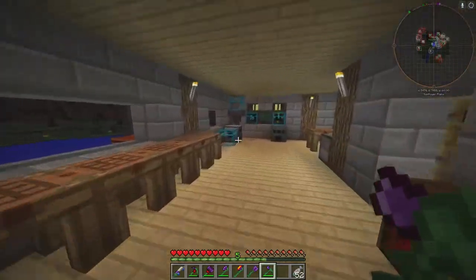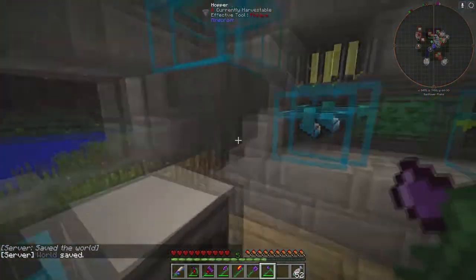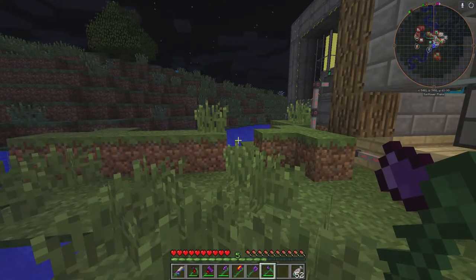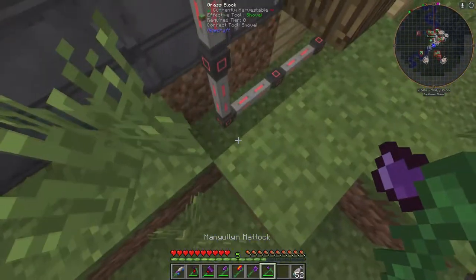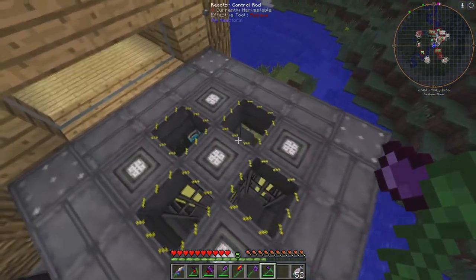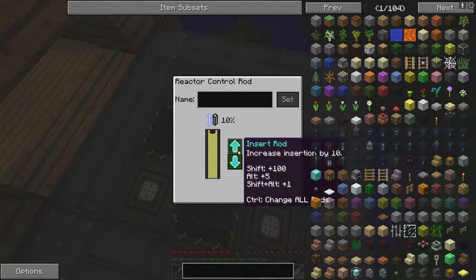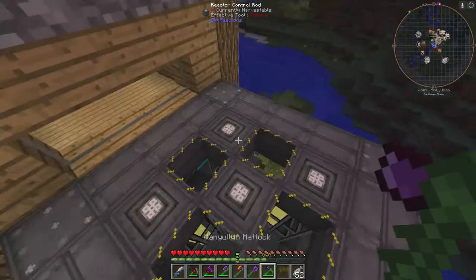There's a redstone furnace here, and I ran the power from our reactor. Like I said, if you watched the last episode, I built a three by three reactor and I moved it up to a five by five blossom, so I have five of these now. It puts out a lot more power.